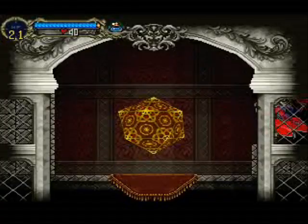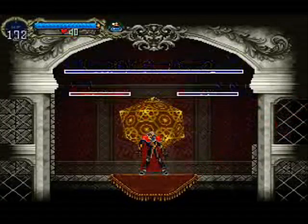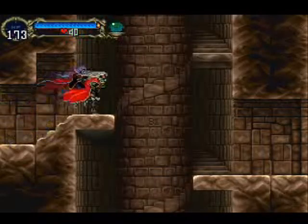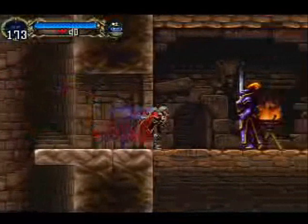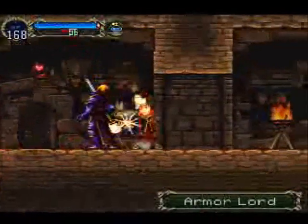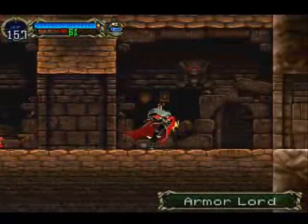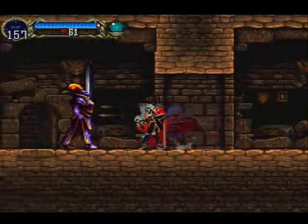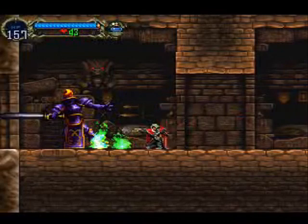Yeah, we're going to go over here and I think I'm going to use a save point because I need some health. Much better. We're going to go over here and — whomp. Yeah, these guys are kind of a pain to kill. They just hit harder than your average enemy.